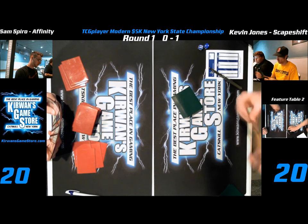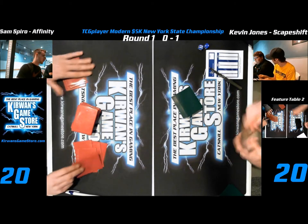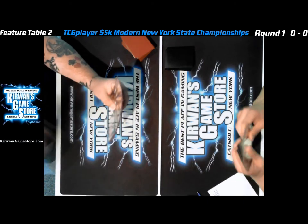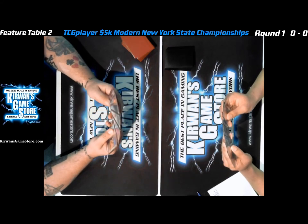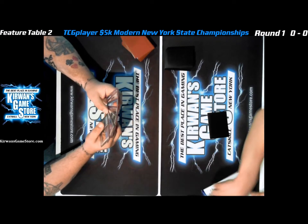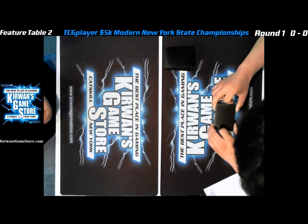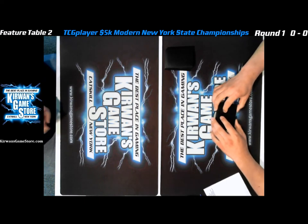Let's go over to feature match two. These guys are still sideboarding — let's see if they mulligan. This is Mark Morrison versus Alex Schmidt. We're assuming Mark is up at least one game. Alex is going to go ahead and mulligan on the left; Mark keeps his hand. That's never a good thing — you never want your burn opponent to keep their hand, and you never want to mulligan. Each one of your cards in the mulligan, the only thing you don't want is too many lands.